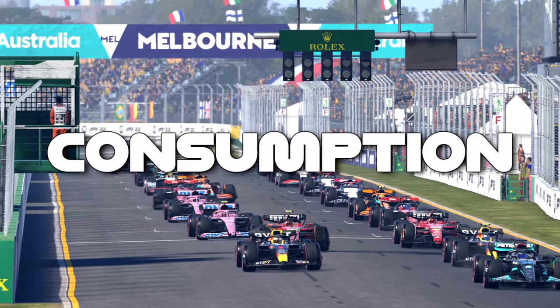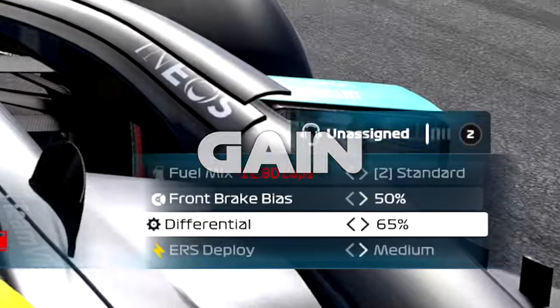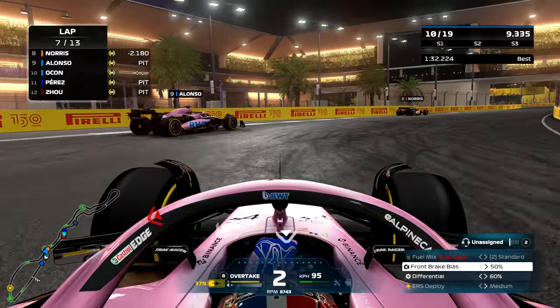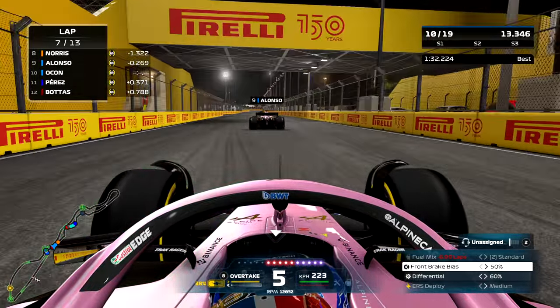In this video I've reversed the fuel consumption on the F1 cars, meaning the more fuel they burn, the more weight they will gain. This means the car will be really fast at the start of the race due to under-fueling but will gradually get slower as the race goes on. As usual there is always a twist in my modding video so be sure you stay tuned for that, and let's jump into the video.